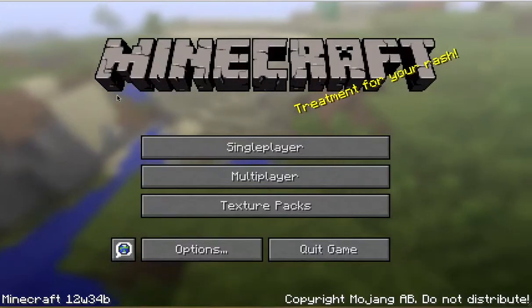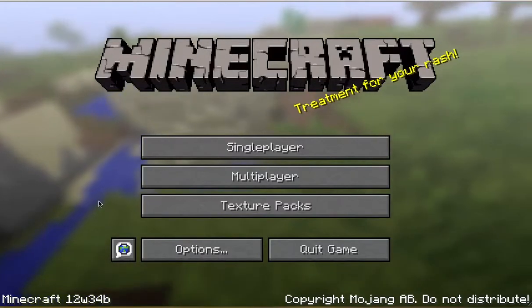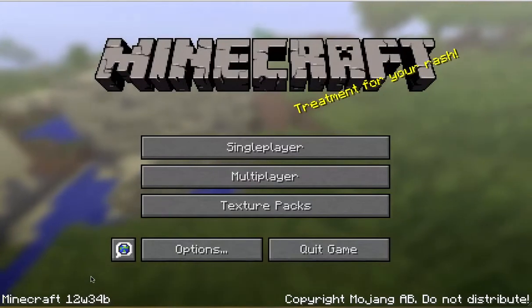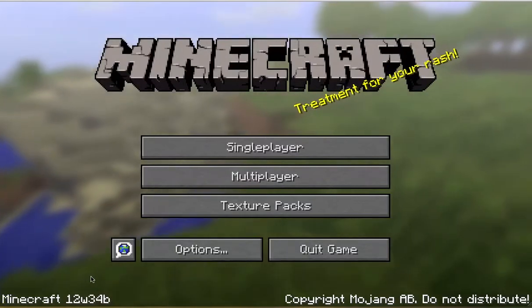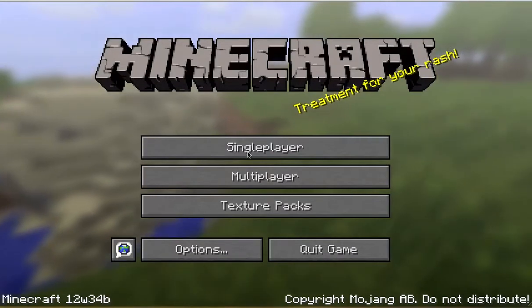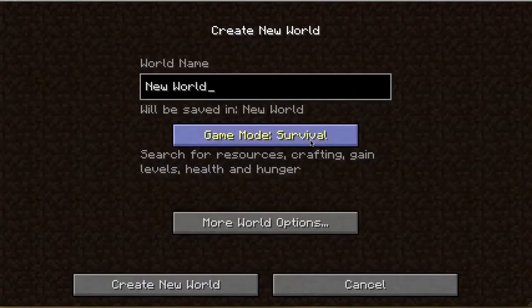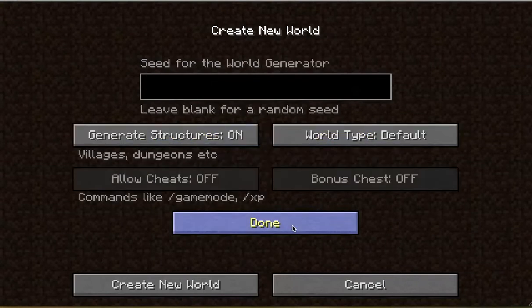Hello, patrons of YouTube. Here we are, looking at the latest snapshot of Minecraft. You can see here in the corner it's 12w34b — 'B' because they just fixed a couple little things. So what we're going to do today is create a world. Hardcore, of course, because death is half the fun.